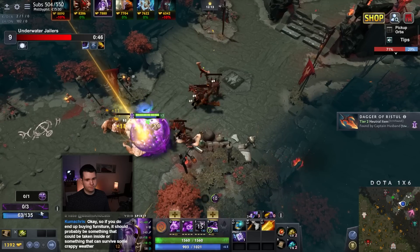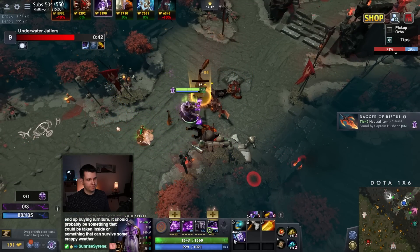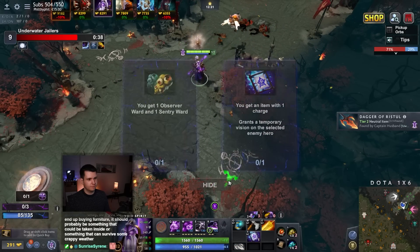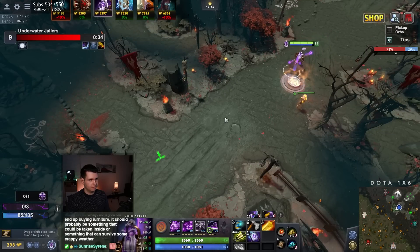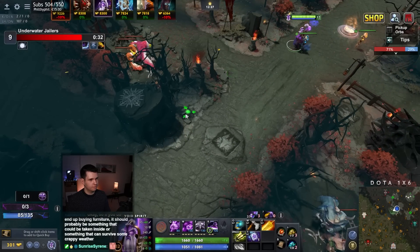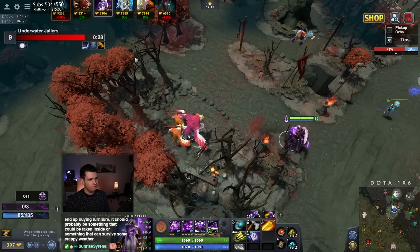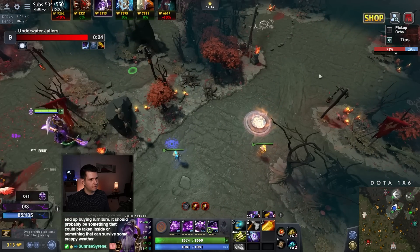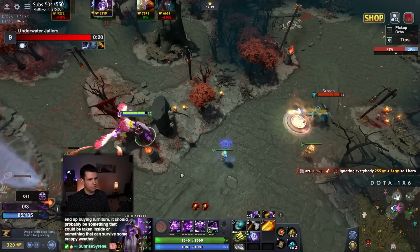There's my Ghost Scepter. We're just gonna be farming a lot here. Do I buy Blink Dagger maybe? Phantom Assassin is just roaming around. That's okay. Oh, do you want to go for this?